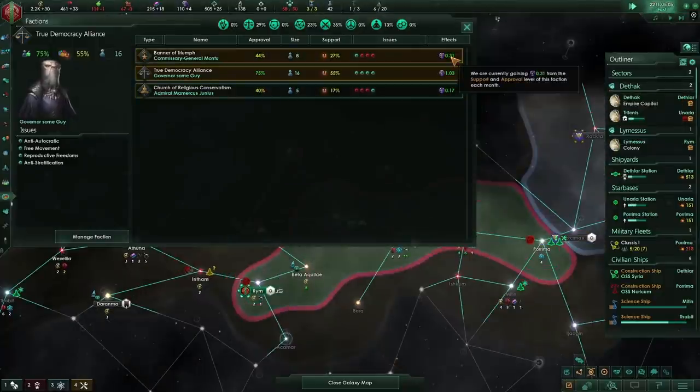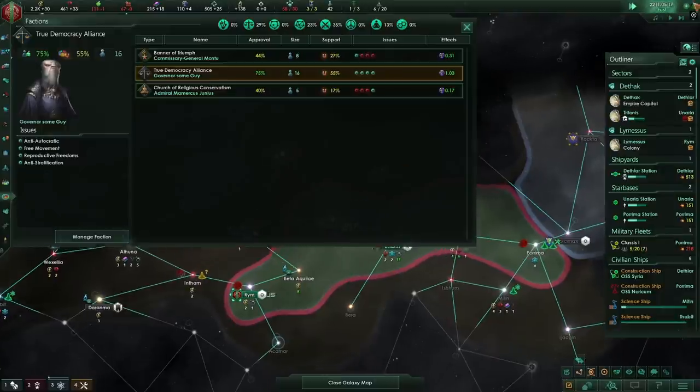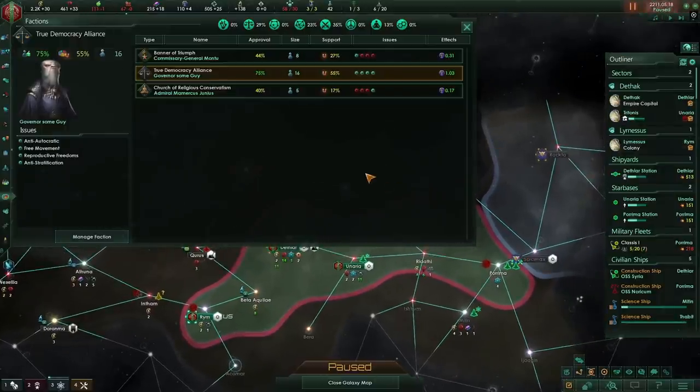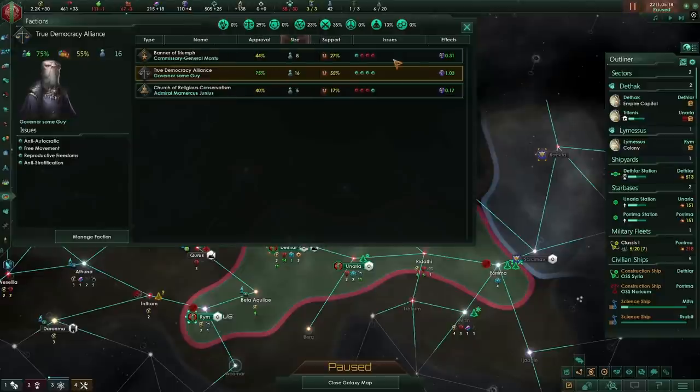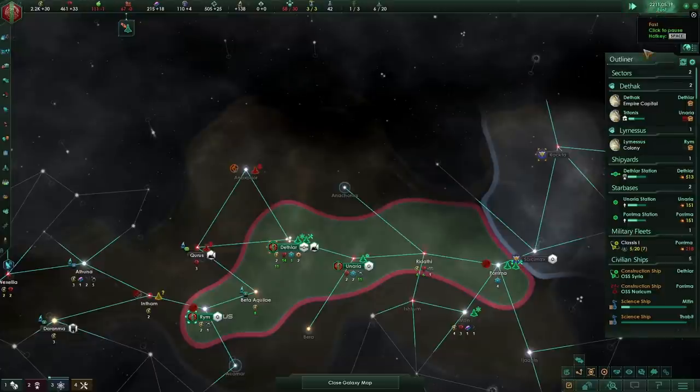The important thing is to keep your factions happy, both to increase the happiness of your pops and to increase influence generated. Happier pops increase stability, and higher stability gives you higher outputs. At the moment I'm getting 1.5 influence from my factions, which is good — that's going to really help boost my influence income each month.